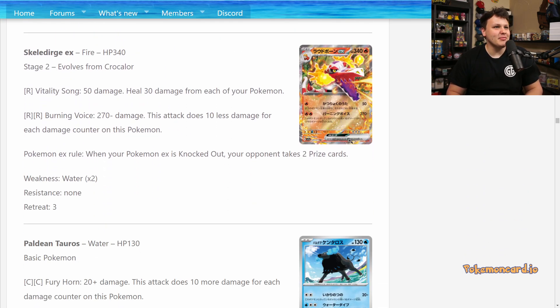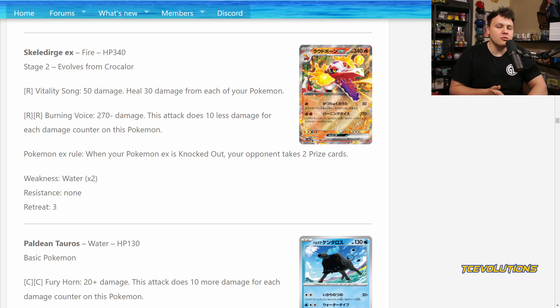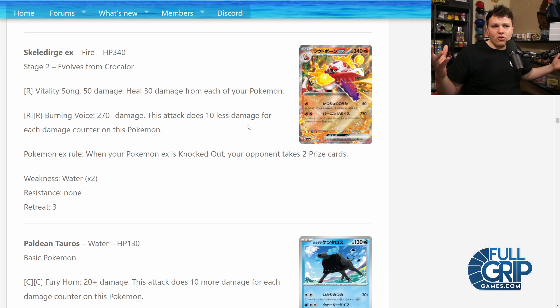For the big Fire EX we're going to be talking about — I'm not going to try and pronounce the name, you guys see it right there. 340 HP, that's a lot of HP. It's got Vitality Song for the first attack: 50 damage, heal 30 damage from each of your Pokémon — a pretty cool attack for one Fire Energy. And then it's got Burning Voice for Fire Fire: 270 damage, but this attack does 10 less damage for each damage counter on this Pokémon. 270 — we're coming up a little bit short on those big EX numbers. Meowscarada is weak to Fire so we're still one-hit KOing that, but stuff like Gardevoir EX, not quite getting that one-hit KO. You could combo Burning Voice with a Vitality Song and that gets you to 320, but that's two attacks for a knockout.